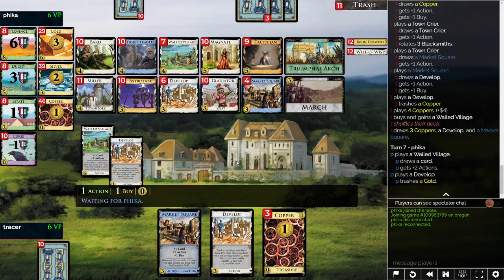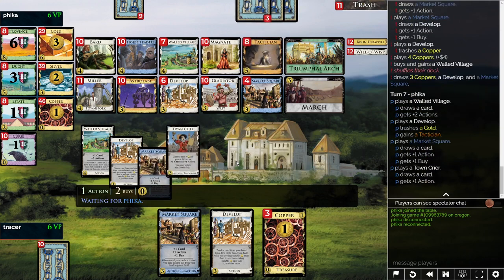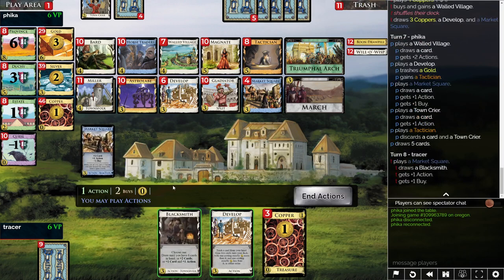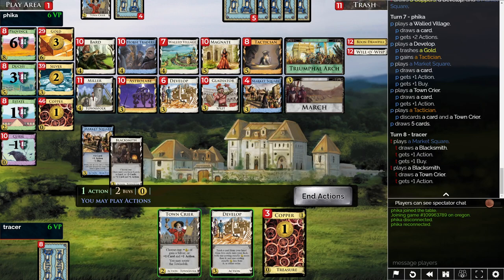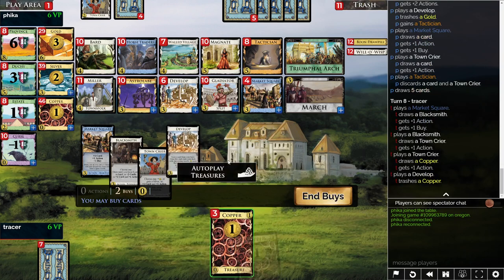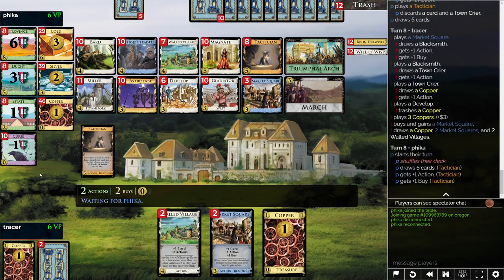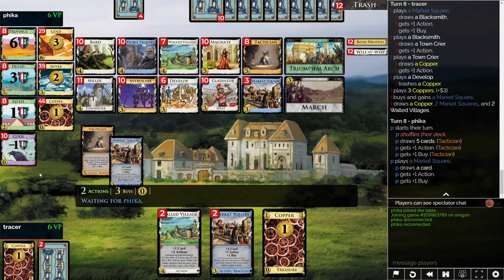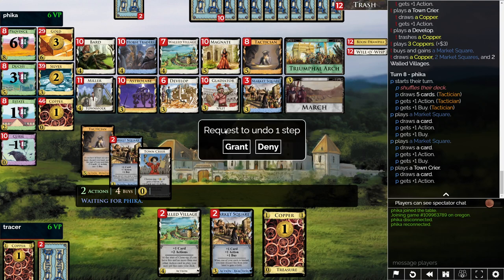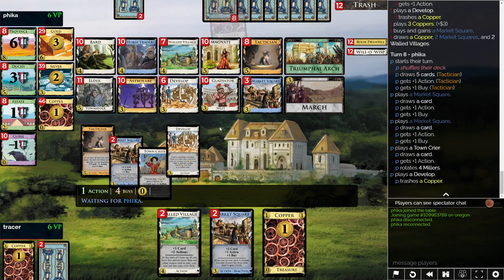You'll probably Develop Gold to tack, draw it, play it. My main concern right now is that I'm not actually that good at producing money. Clearing the Coppers has got to be reasonably okay, and taking another Market Square can't be the worst. I don't like having the Blacksmith in there — that could potentially be pretty bad for me. You have some potential to rotate it back to Blacksmith and get three of them right here, which would be kind of bad — not devastatingly bad, but not good. Not seeing either of the Villages here was pretty terrible, being honest.